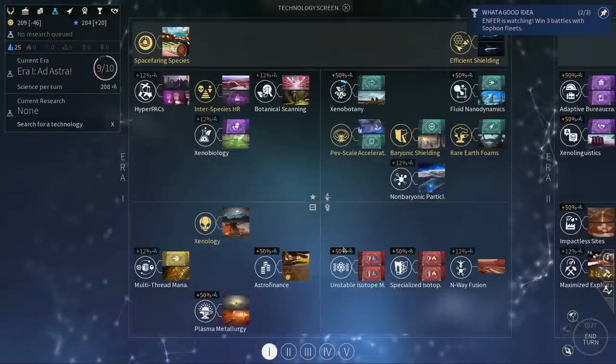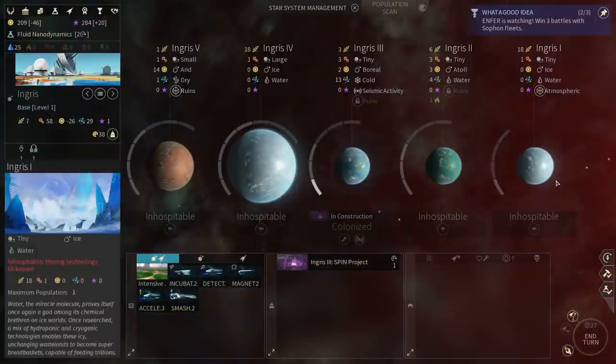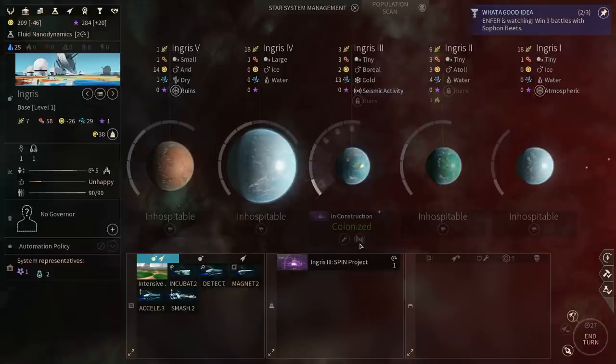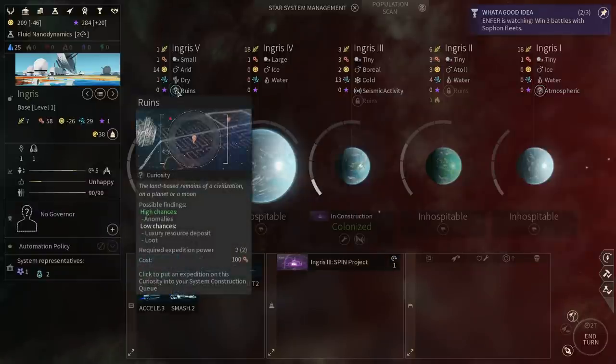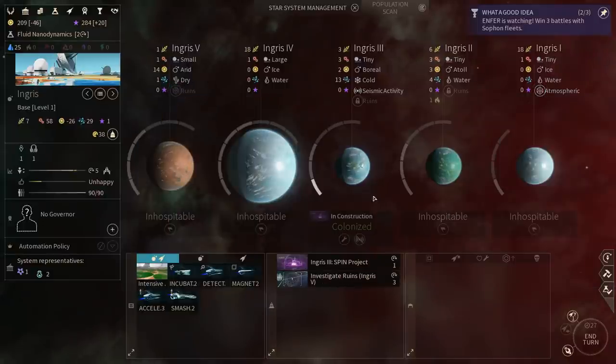So for the time being, let's go ahead and go for the spin project and also do some research. Let's see — runes might be useful. Maybe luxury or loot? Yeah, let's go for runes and explore them. I think this will be good enough. Actually, wait — I cannot colonize Ared. Areds are extremely hard to colonize. There is an auto and there is ice. Ice is also hard to colonize, so the auto is the only way to make the system less awful.